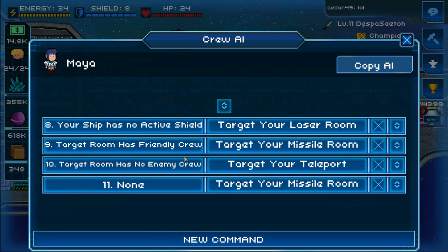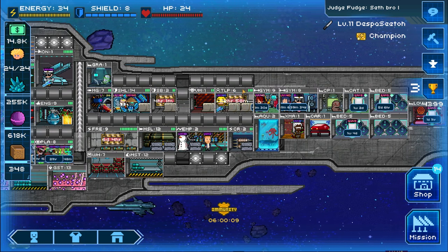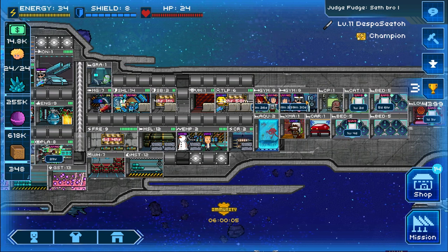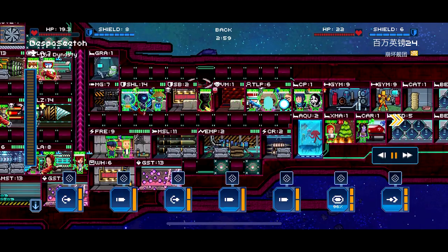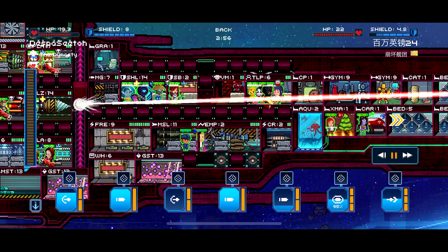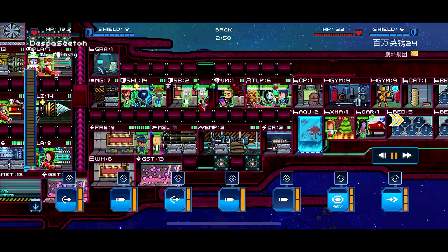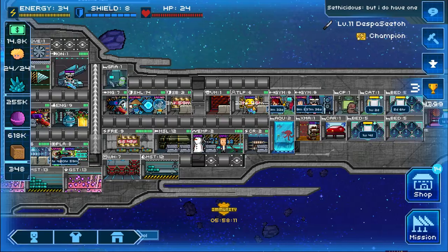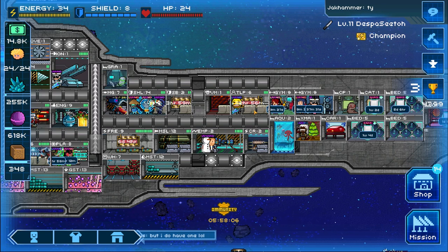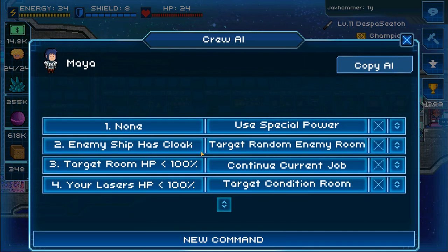On the third pass, it checks that the target room has friendly crew — so you want at least one unit, a defender or any crew, placed in your teleport room by default. This forces your rusher to target the missile room again. The reason for this complexity is that only a maximum of three units can fit in your teleport room. If you simply command 'full shields, target teleport room,' your fourth, fifth, and sixth rushers will get stuck and spasm between rooms. For new players with fewer rushers, you can simplify with a command like 'enemy ship has full shields, target your teleport room' — that's good enough.